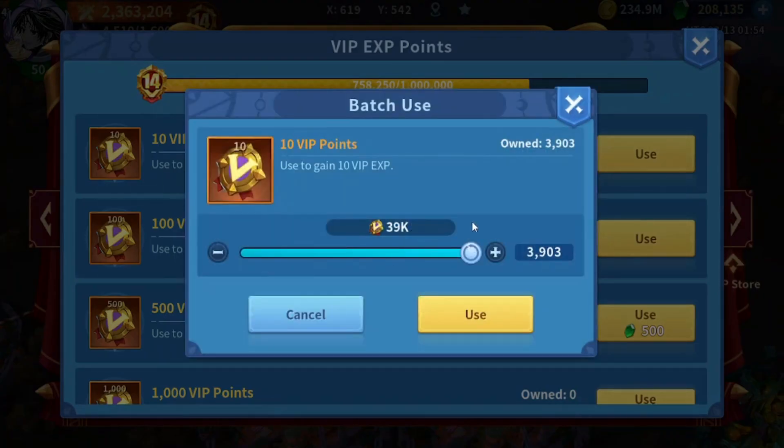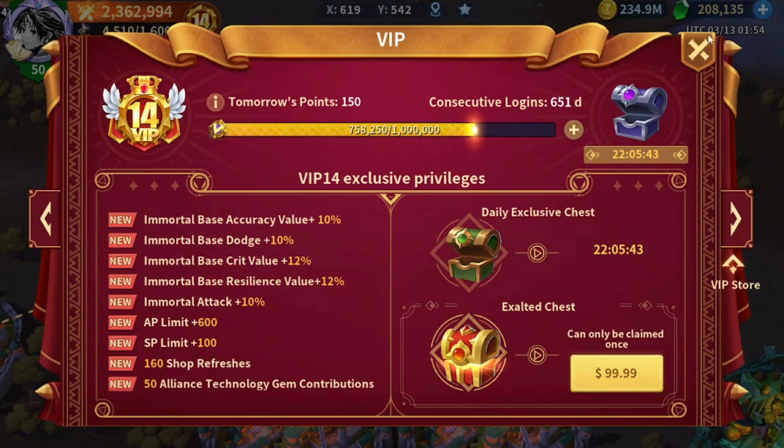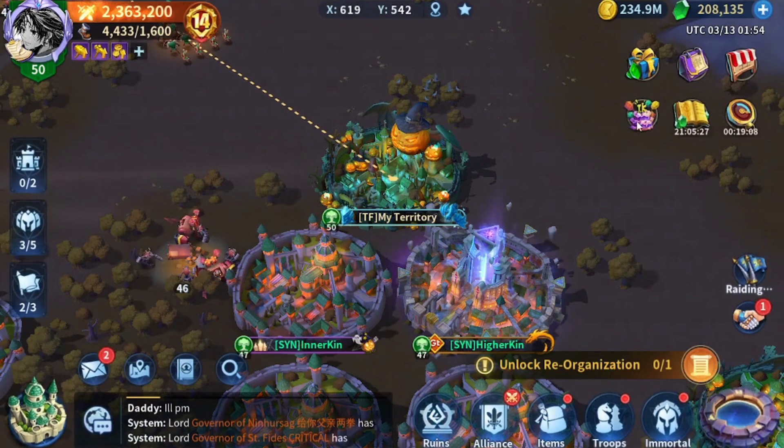I could reach VIP 15 right now. I have here 39,000 VIP points and over 130,000 points, a total of more than 170,000 VIP points. I just calculated it — I could spend like 67,000 gems on my VIP level and reach VIP 15 right now. However, I'm not going to do this because I need to save as many gems as possible.